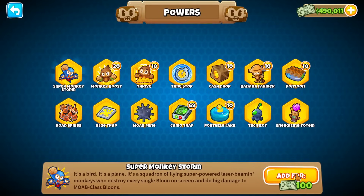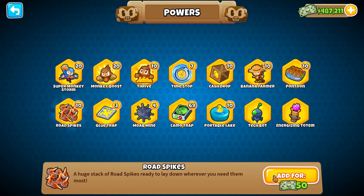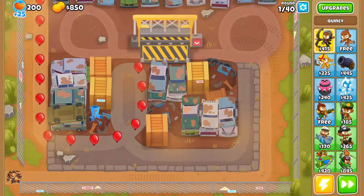To start myself off, I'll buy a good amount of each one so I don't have to pull up the power menu every single time I need to buy one of something. We'll start with just this amount spent.